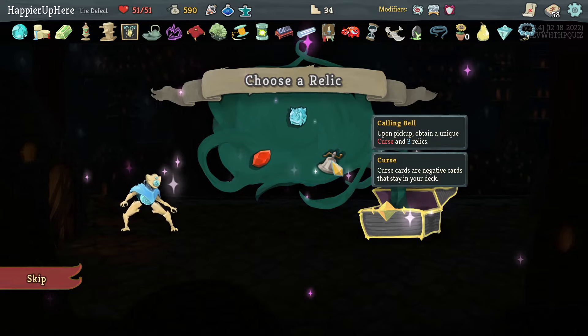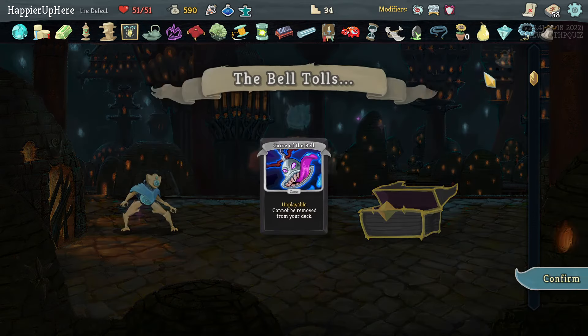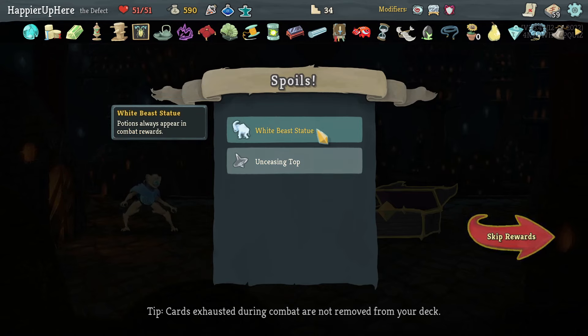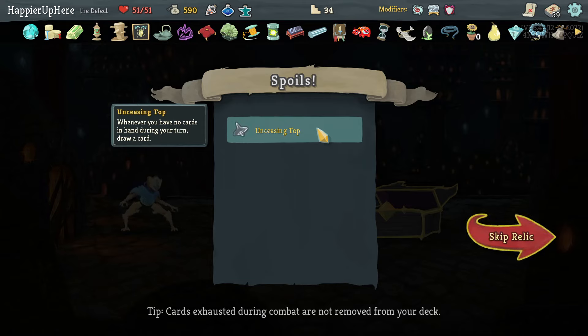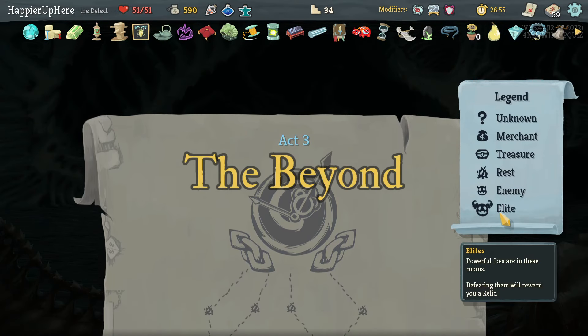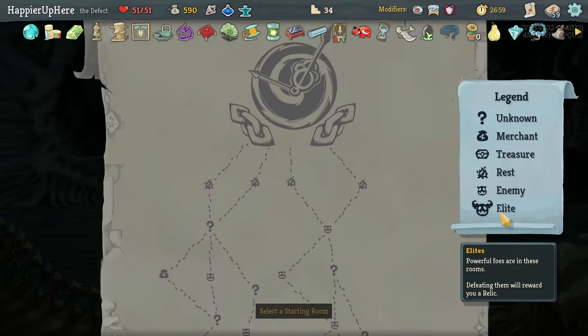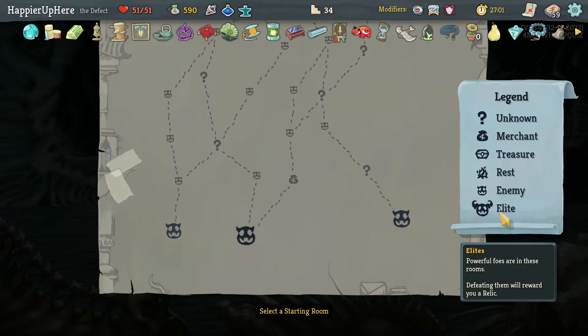Got Calling Bell — Curse of the Bell plus relics: Stone Sigil, Common Dexterity, White Beast Statue. White Beast Statue is amazing: superior rewards in combat. And Unseen Top: whenever you have no cards in hand during your turn, draw a card. Now I really need to get Aggregate up front and try to play 20 cards with it. Two elite paths — evaluating left vs. right.